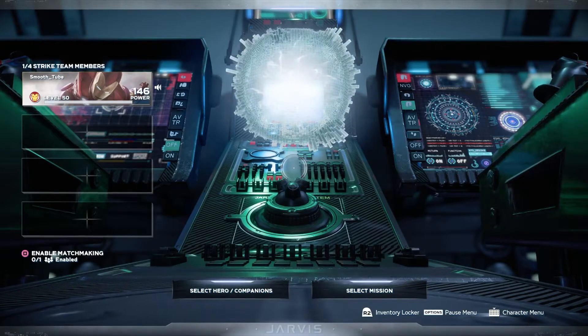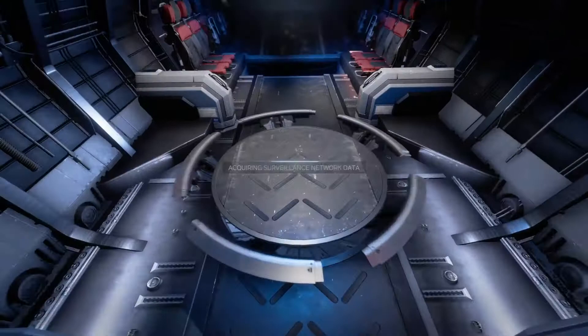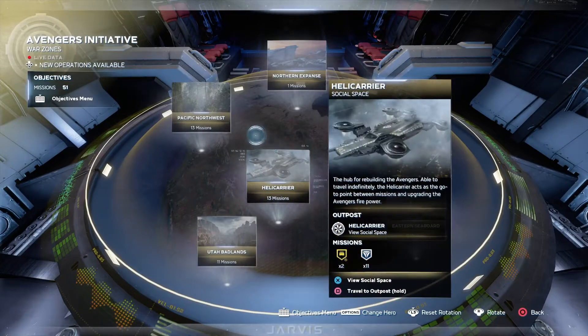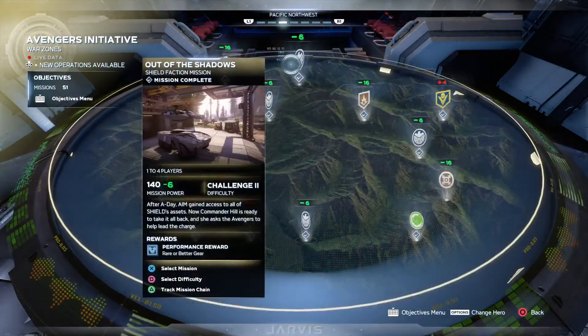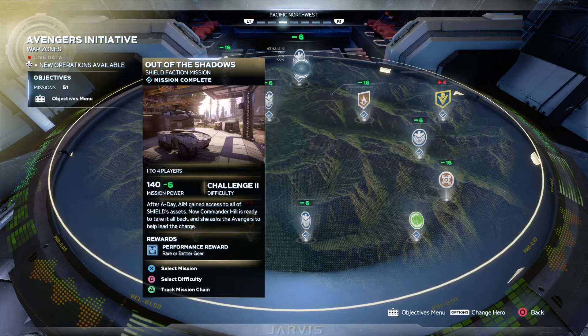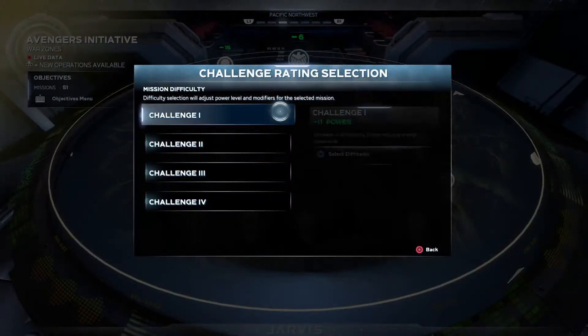What is going on guys, it's Smooth Tube. Today I have another Marvel's Avengers video for you guys — this one is going to be about farming units. With this recent update they took away the pattern farm, so in this video if you want to get units and resources, you can get up to 200 units each time you do this mission. You don't have to complete the mission, you just go around and collect the chests. You can also collect resources — mostly fragments, nanites, and plasma. Let's go ahead and start. We're going to put it on the hardest difficulty.